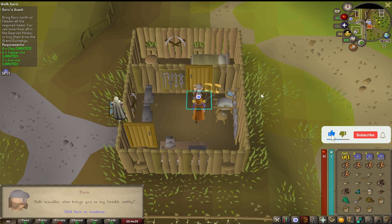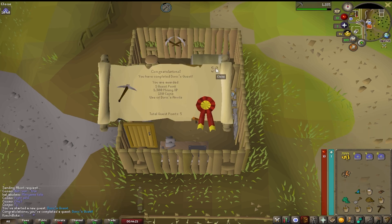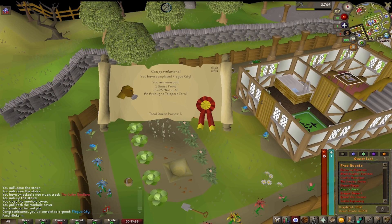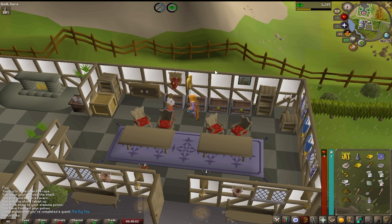The first skill we wanted to go through was Mining. We started with the completion of Doric's Quest, followed by Plague City, and lastly the Dig Site, which rewarded us with 30 Mining and straight access to the Motherlode Mine.